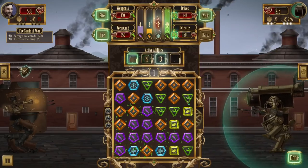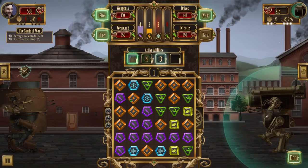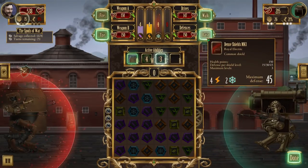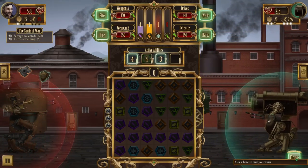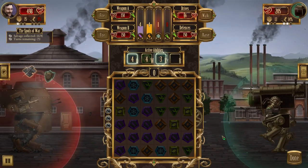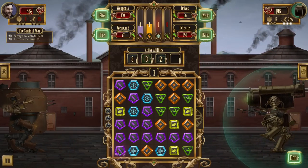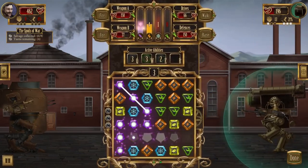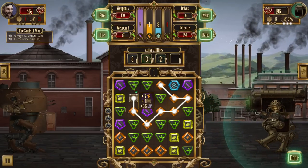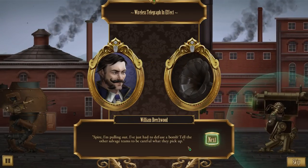Huge amount of repair — get everything repaired. He's got 26 on his shield so there's very little I'm going to be able to do to it, so let's just raise our shields instead. I can't afford to do it any further, so we'll just get the reflective shield on. Two more crates are needed. He's spreading his damage, which is a poor strategy in my opinion. We win anyway. I'm pulling out — I've just had to defuse a bomb. Tell the other salvage teams to be careful what they pick up.